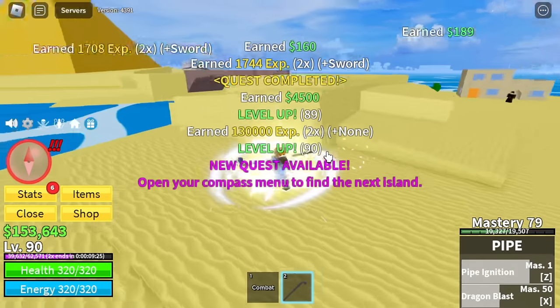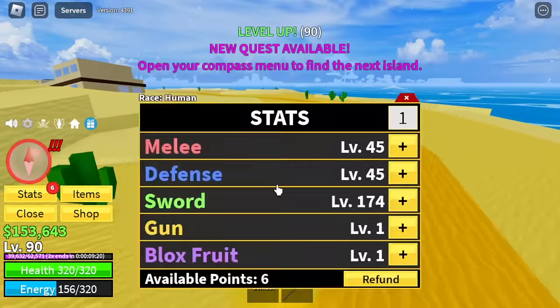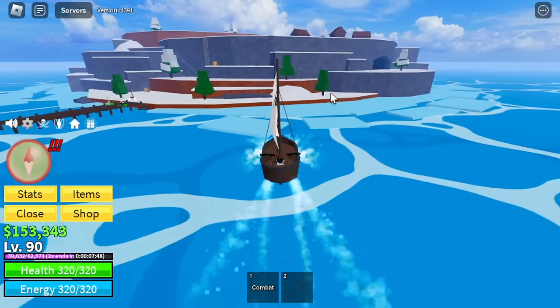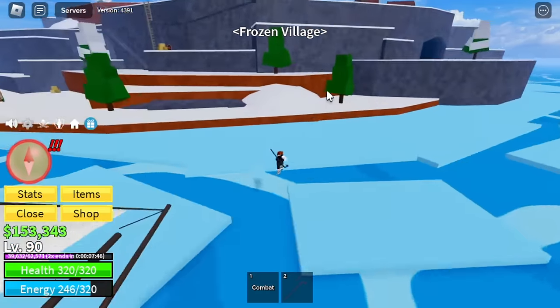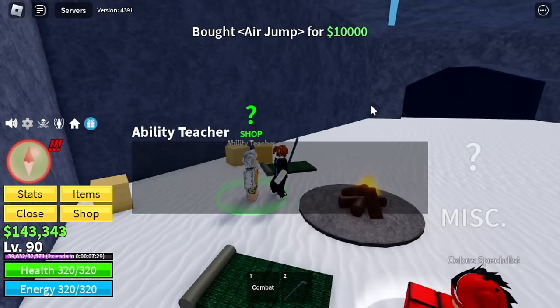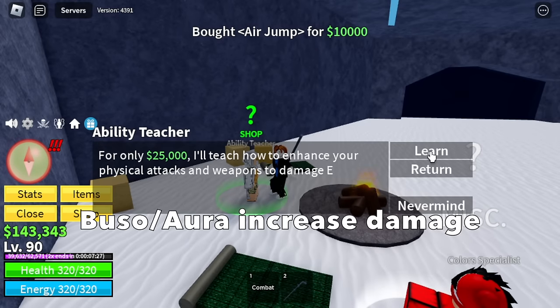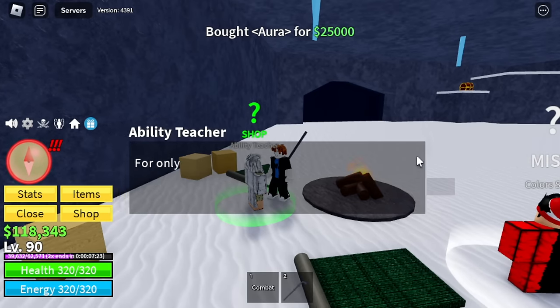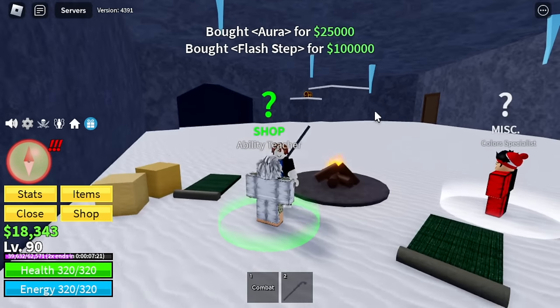There you go, level 90. Stats: 45 melee defense, sword 180. Next up is Frozen Village. But before that, we are rich — you can buy everything for yourself: air jump, aura, and flash step. It will cost you 135,000 bellies and we have 150, so there you go.